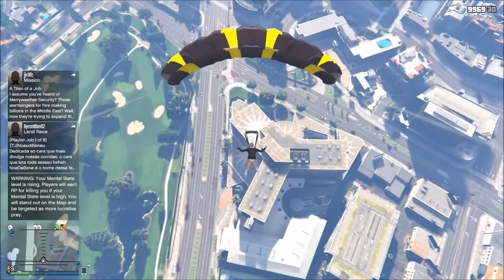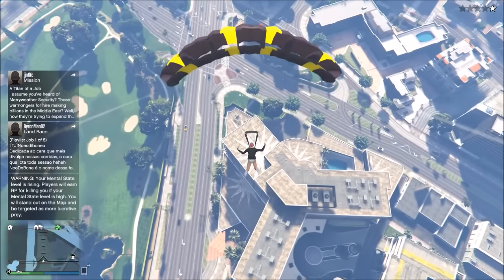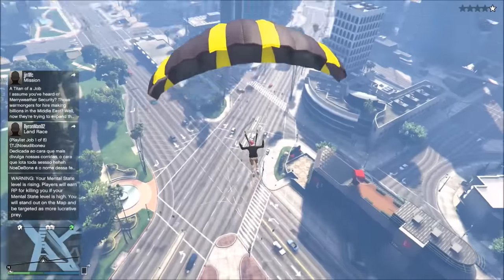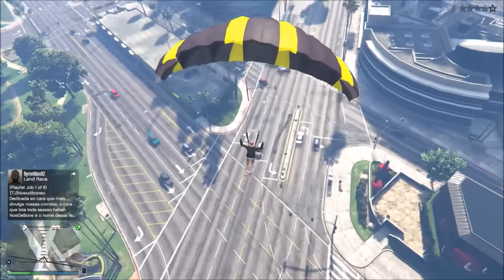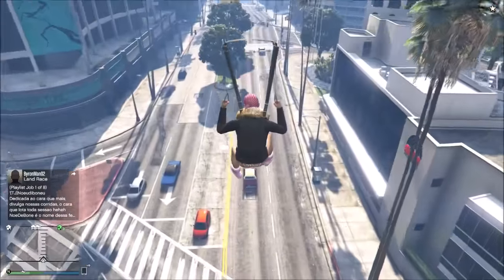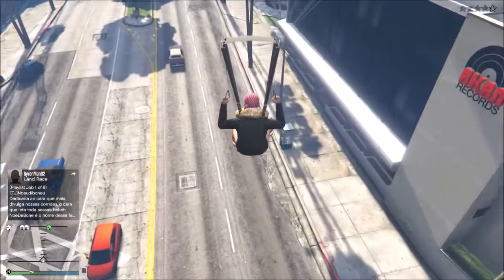So what you do, you bail last second — you just hit a light pole or anything last second before you hit the ground. Let's aim for something here, I'll just aim for a tree or whatever. So when you're close to the ground, I'll just go for that light pole there.